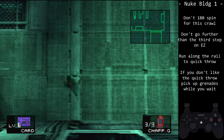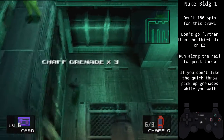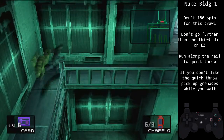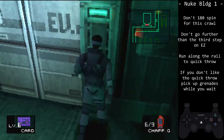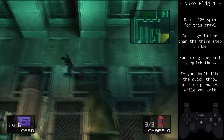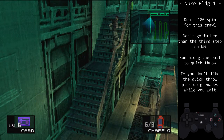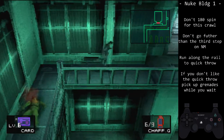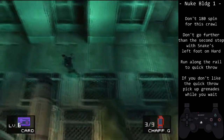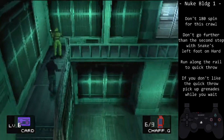First, I will show the stop method — one I do not recommend, but will demonstrate. Depending on difficulty, we will have to stop at certain spots on the stairs. Going any further than these spots will cause the guard to see Snake. Once you see the guard turn, start moving. On easy, we will go no further than the third step from the top. On normal, we will go no further than the third step from the bottom. There are two issues with this strategy: if you go too far, you will get spotted, and Snake must accelerate again. On hard and extreme, we will go no further than the second step from the bottom with Snake's left foot, which is his forward-facing foot.